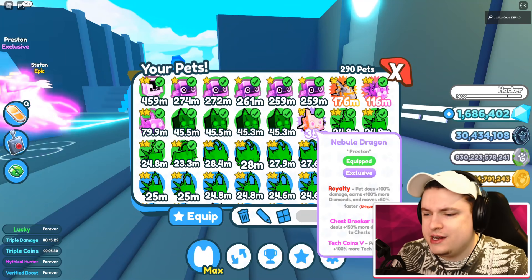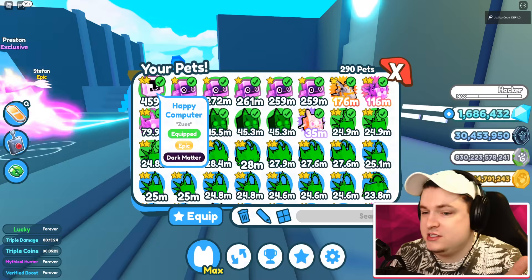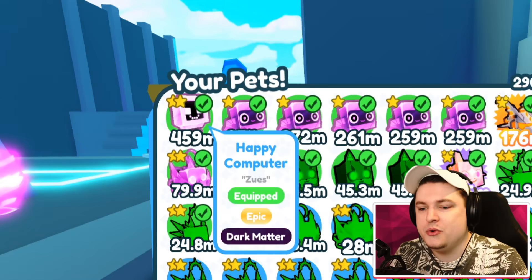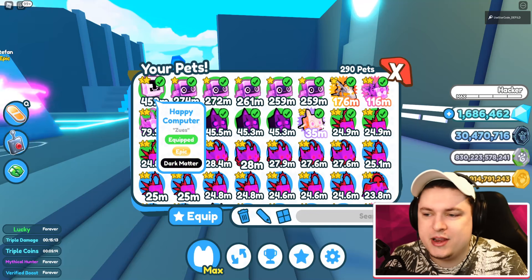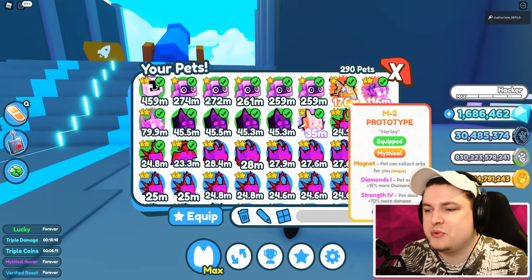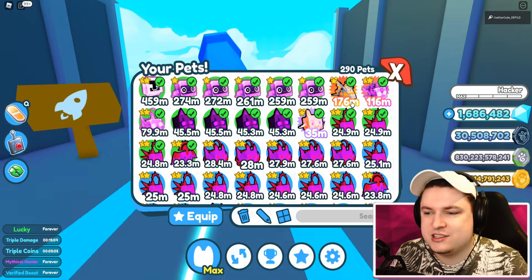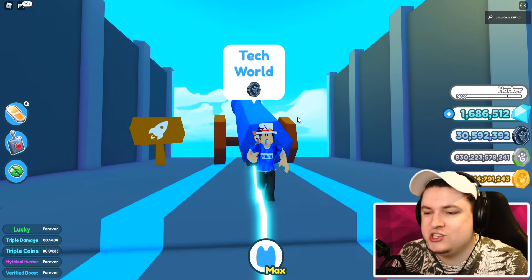My plan today was giving away the Nebula Dragon, but I don't think it really has any purpose when I can give away the best pet I have right now - a Happy Computer, which literally hatched as a rainbow computer, which was crazy. I made it into Dark Matter immediately. So we're going to give away this if we don't get anything better today. I'll maybe YOLO my M2 Prototype into gold and then into rainbow - I know that's a small chance, but maybe it will happen.